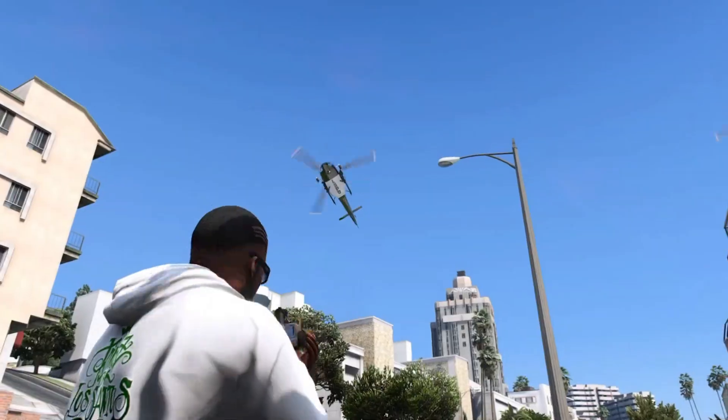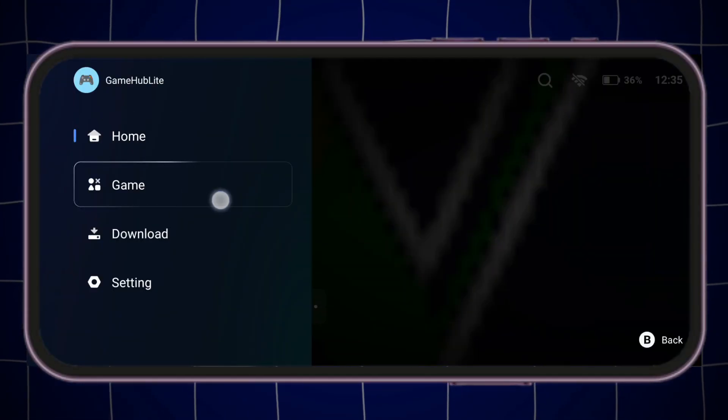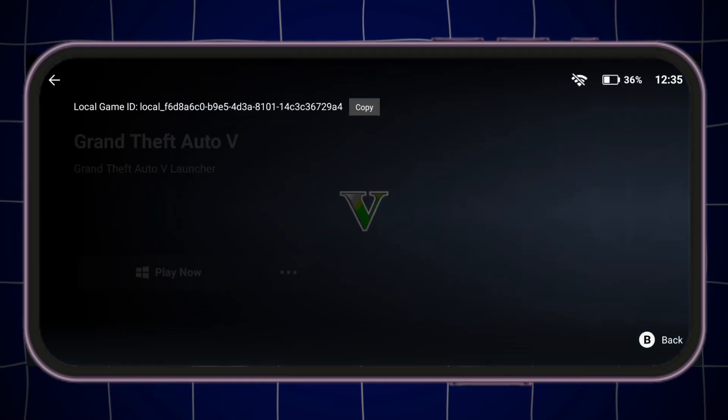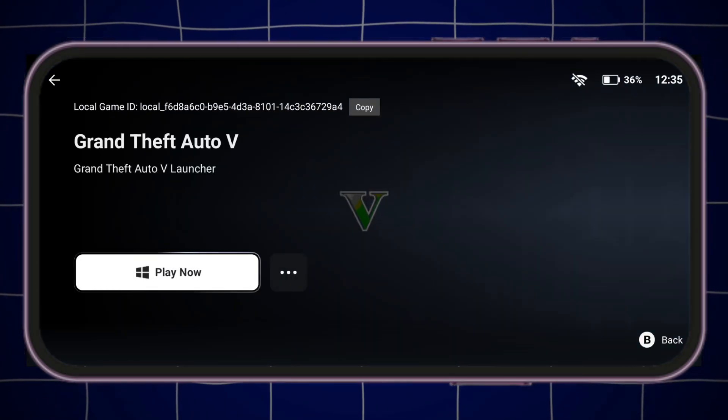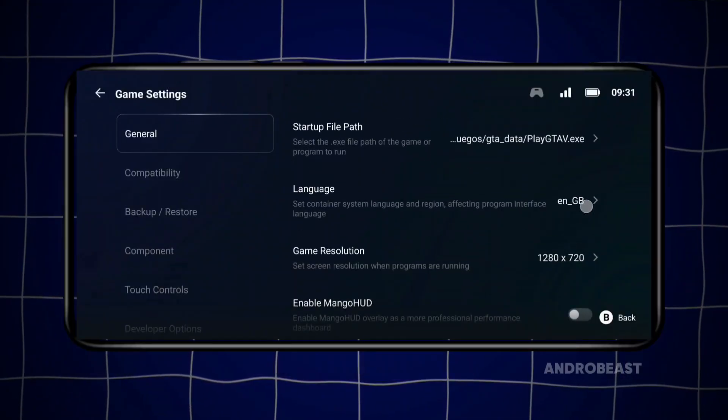Now let's head straight into the game settings. Click on the icon in the top left corner. From here, go to the Games section. Next, tap on your game, then click on the three dots. Then open PC Game Settings.